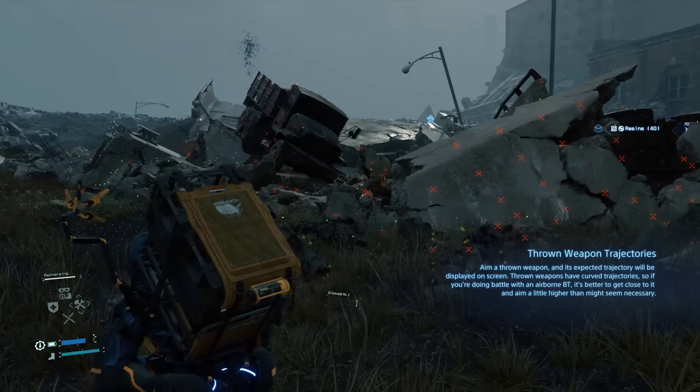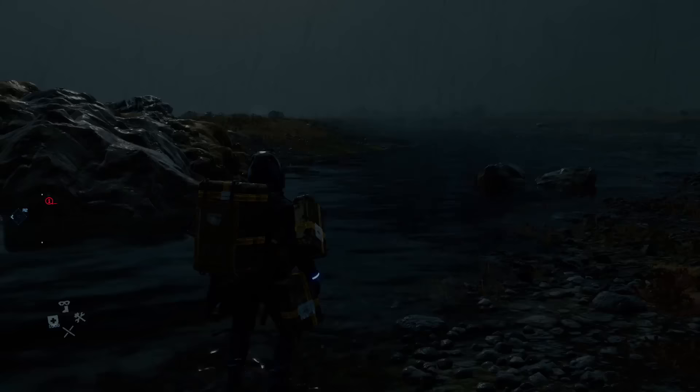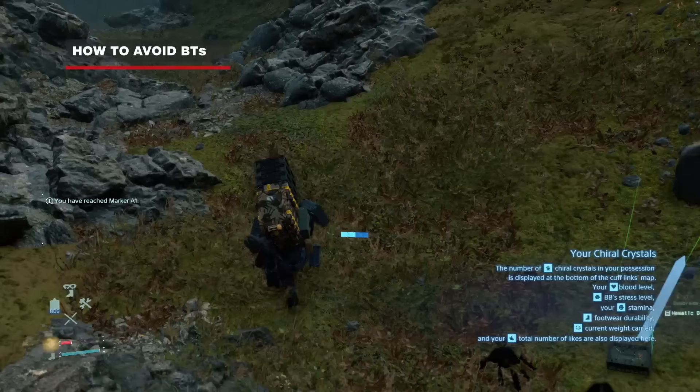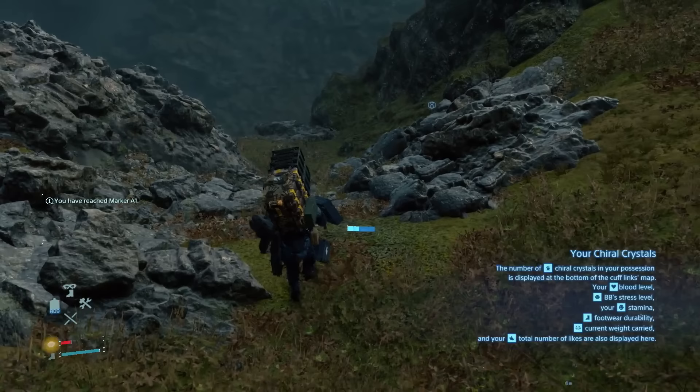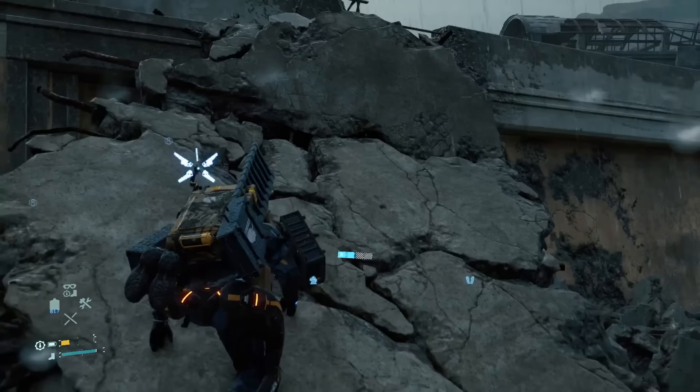Only by remaining still will you be able to get a glimpse of shadowy figures floating around you. If your BB is suffering from auto-toximia, you'll have only your wits to guide you. If you absolutely have to enter a region teeming with BTs, let your objective guide you. If you simply need to pass through the region, it can sometimes be better to stick to the edges of their territory. That way, if you do get noticed, you're less likely to get surrounded when trying to escape.